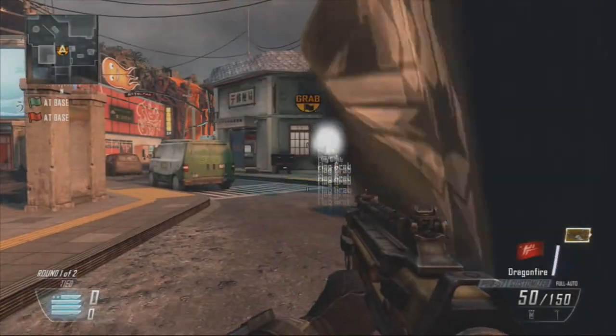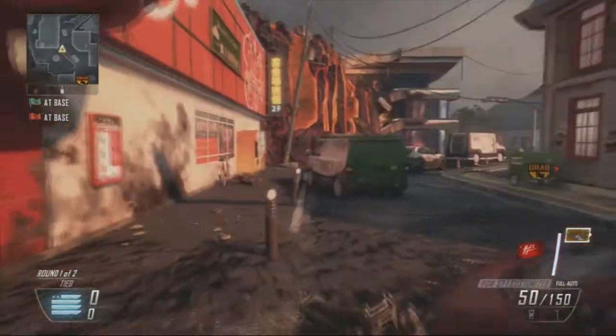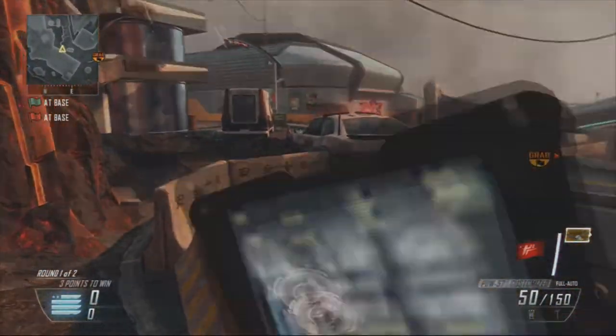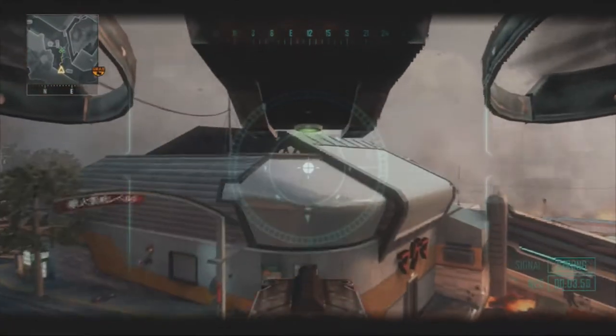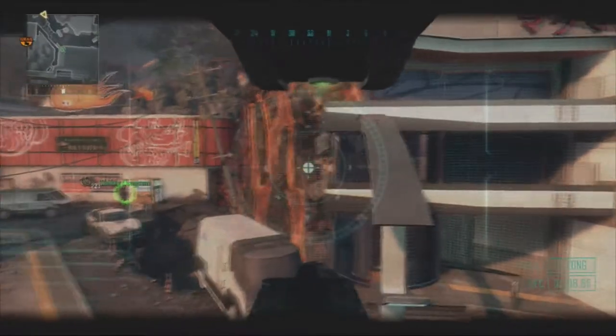Hey, what is going on guys, it's Ryan and welcome back. Today I'm going to be showing you guys a secret room on the Mac Magma. All you need for this glitch is a dragon fire — it's really easy to get and you can do this glitch online. All you want to do is come up to this building and just go forward into it.